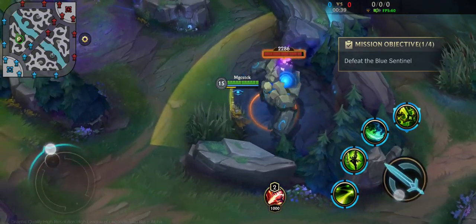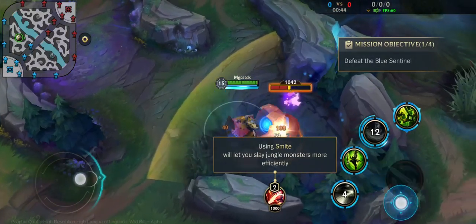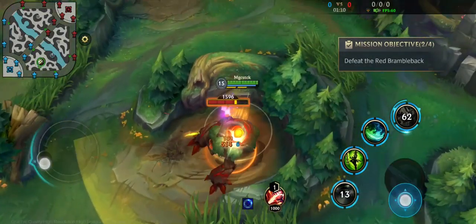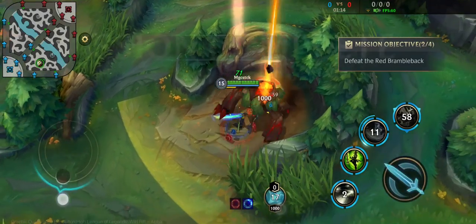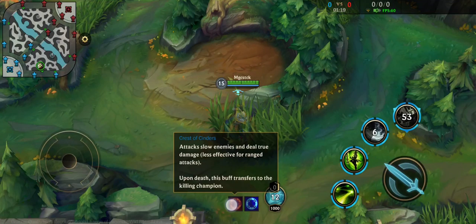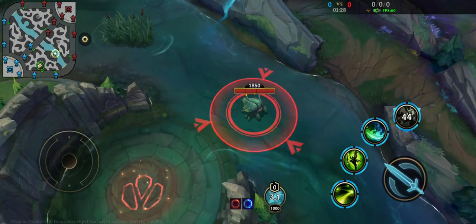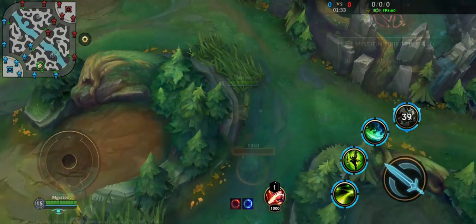Using smite will let you slay jungle monsters more efficiently. The Red Brambleback will grant the Crest of Cinder buff. Next, let's learn about the rift scuttler. Rift scuttlers will spawn after the game begins, one in each half of the river, and will respawn shortly after being defeated.